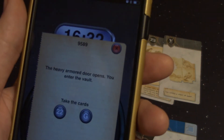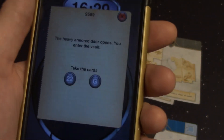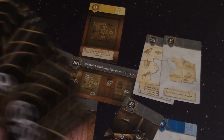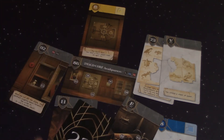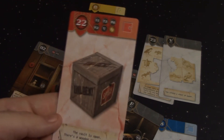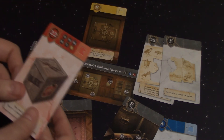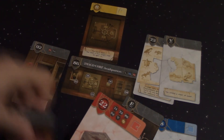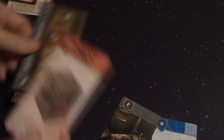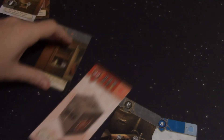Let's go to code, try 9589 — success! The heavy armored door opens, you enter the vault. Take cards 22 and G. We've got a big crate with a red lock piece — the vault is open, there's a wooden crate in it. Awesome. Now we can get rid of 11, 73, 86, V, R, and 92. We don't need the room anymore.